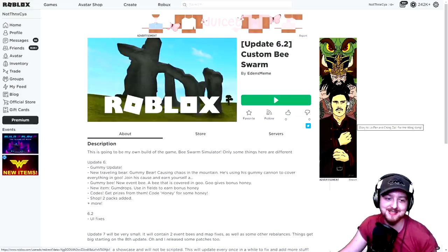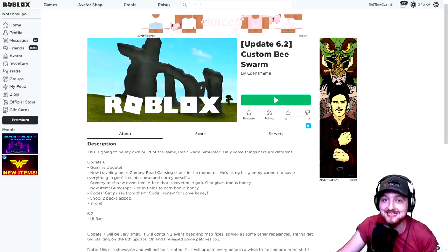Next up I just had to show you this - I absolutely love it, it's so cute. This is a custom Bee Swarm map by Eden's Meme, and the one really awesome thing about it is that this person has not used a single one of the actual Bee Swarm Simulator assets - they've actually built everything themselves from scratch. I thought this was really, really cool - the mobs are incredible, you've got to see this.